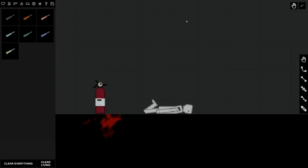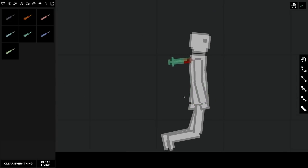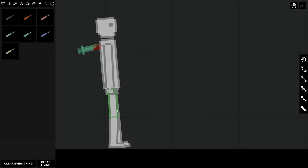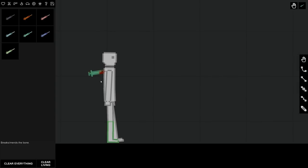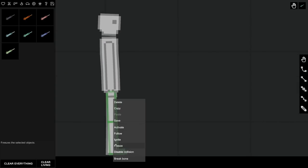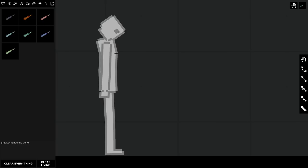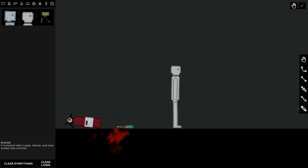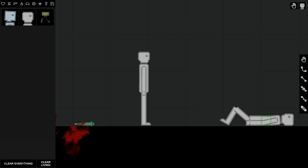Let's bring it back to life. There's another thing you can do here — you can break people's bones now. So say this guy's leg here, we can go 'break bone' and it's broken. The life serum is strong in this one, but yeah there's a break bone menu. Let's try it on another person — there we go, that broke his back. So yeah, that's another thing you can do.